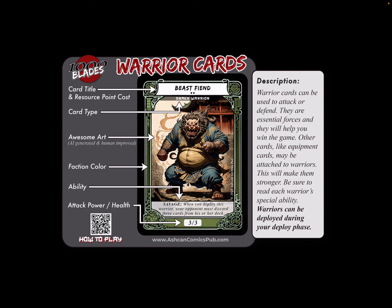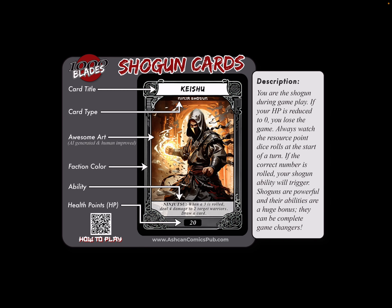We also have shoguns — this is basically us in the game. If our HP is reduced to zero, we lose the game. Always watch the resource point dice rolls at the start of the turn. If the correct number is rolled, your shogun ability will trigger. Shoguns are powerful, and their abilities are huge bonuses. They can be complete game changers.